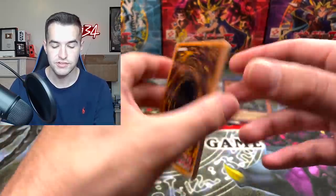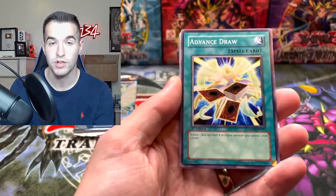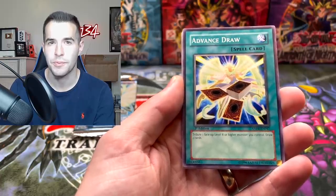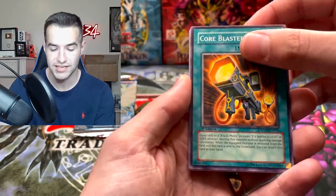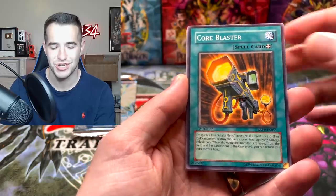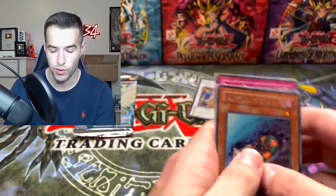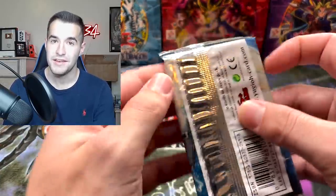First edition Ancient Prophecy — this could contain the ghost rare first edition Ancient Fairy Dragon, which, as you know, there were no booster boxes of first edition Ancient Prophecy in North America. They did have some in Europe but very few. We got Dance Draw, Fairy Wind, Core Blaster — that sounds like some sort of workout machine — Spirit Burner, and Dark Sea Rescue.